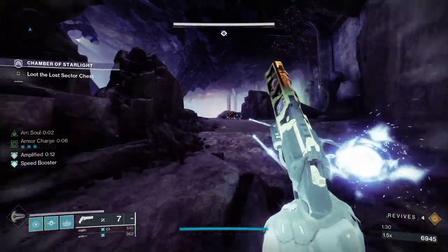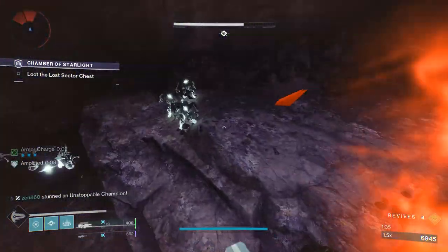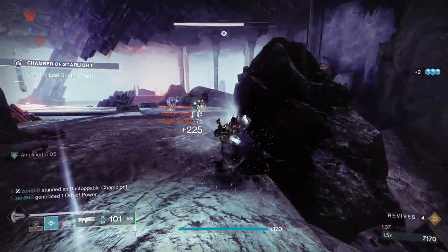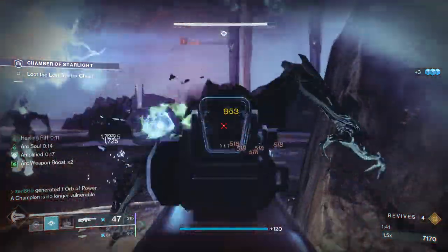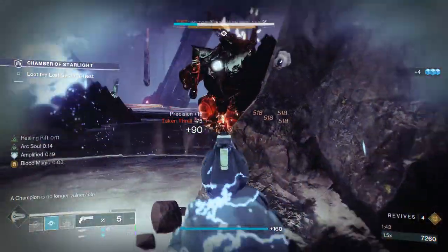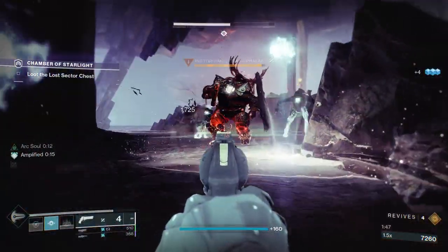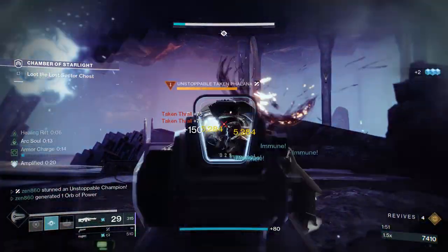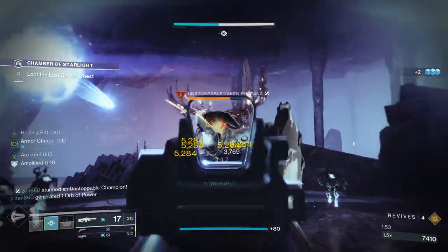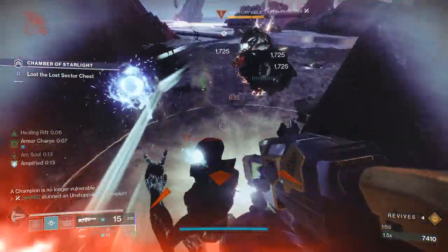The first thing you're going to want to do is stun this Unstoppable Champion, because if you let him run, he actually runs to the other side of the lost sector, and it completely ruins the pacing. I honestly would consider restarting, because it's just so annoying to deal with him when he's on the other side of the map. Our stun didn't go off just then — hand cannons are not as reliable as glaives, but it's no problem at all. We'll just stand right in his face. We have this nice rock to cover us from the shield throws.